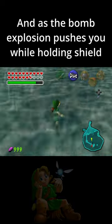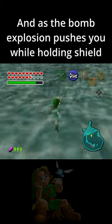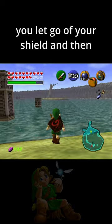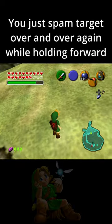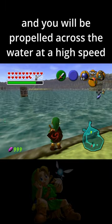As the bomb explosion pushes you while you're holding your shield, you let go of your shield, and then you just spam target over and over again while holding forward, and you will be propelled across the water at a high speed.